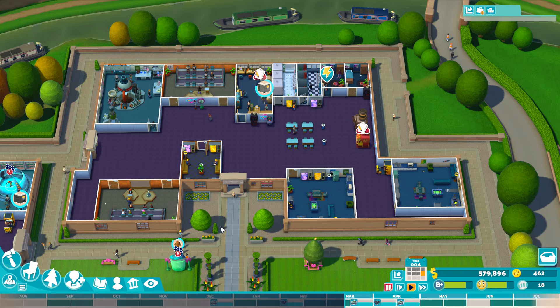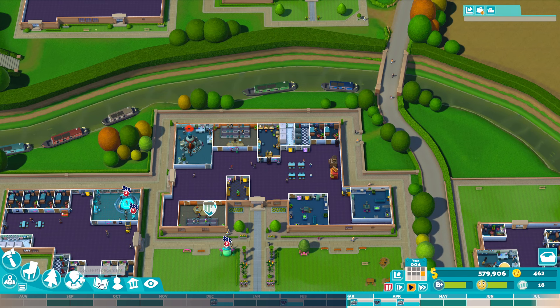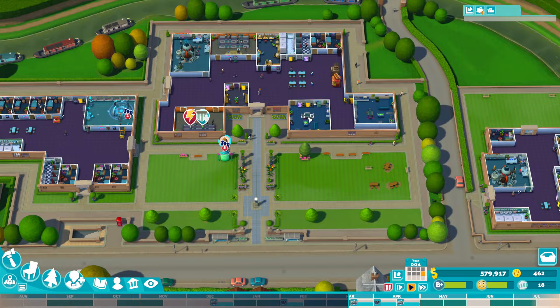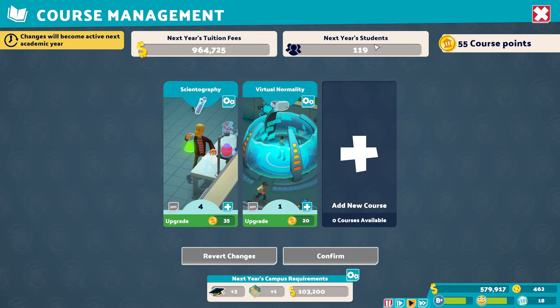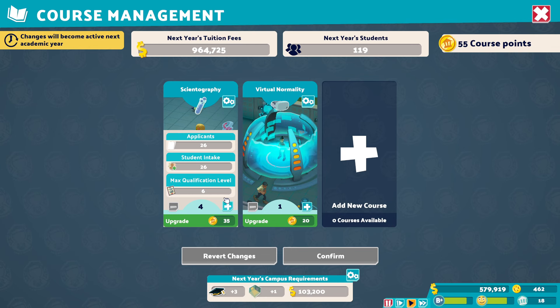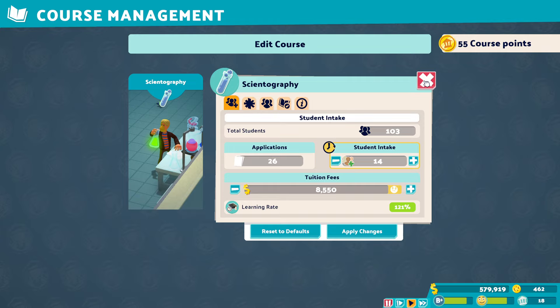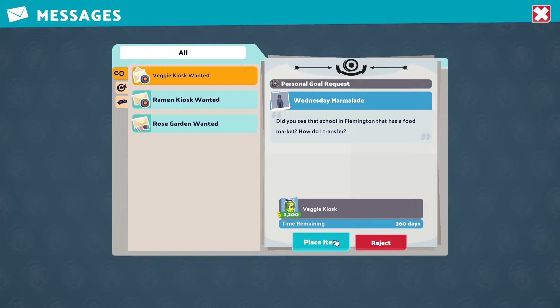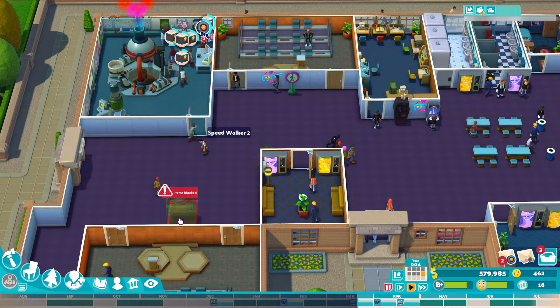Your campus is going to grow — and it's going to grow really, really quickly. In your first year you're going to have around 10 students come in. In your second year, those 10 students graduate to year two and you'll likely get at minimum another 10 new students. But if you've upgraded your campus level or upgraded the course, you're going to get more and more students coming in very quickly. I've got 119 students for next year and I'm on year four. You can slow it down by changing the settings and reducing the intake, but you're going to need to grow pretty quickly.